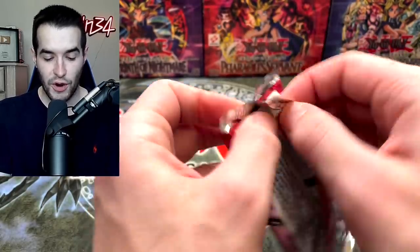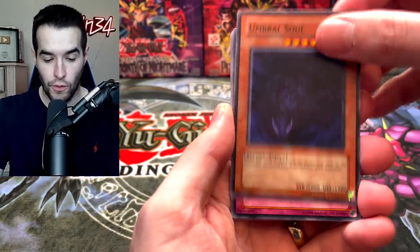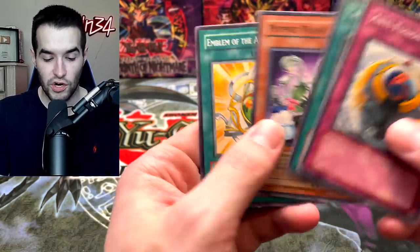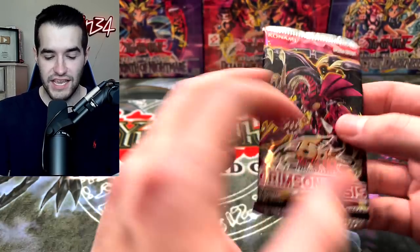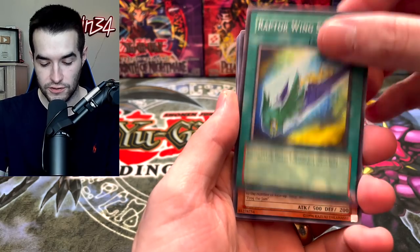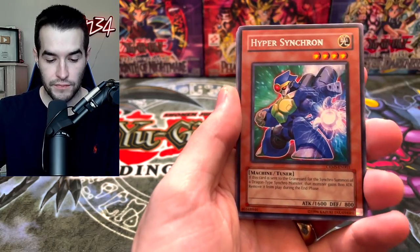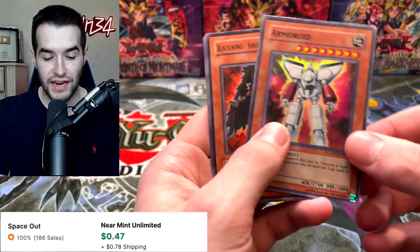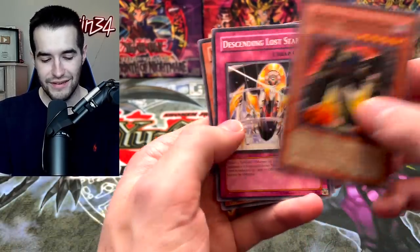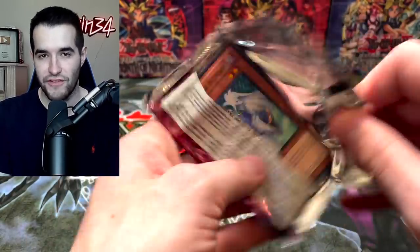Let's go on to the Strike of Neos. We already got the Ultimate Rare Gene Warped Warwolf, which we will get every single time we open the set. Electric Virus, Umbral Soul, Change of Hero, Reflective Ray, Marionette Might, the Transmigration Prophecy, and Anti-Fusion Device. So we started off super hot and now we are on a cold streak — that's three in a row. Let's see if we can get back on track with Crimson Crisis. We've got Spell Reactor, Hyper Synchron, and Armor Roid — a Super Rare! So we've got ourselves a Super Rare Armor Roid. We are back on track. Are there a lot of Roid fans out there? If you're a Roid fan, sound off in the comments.